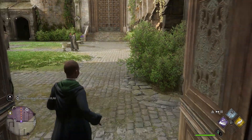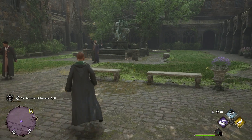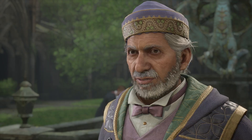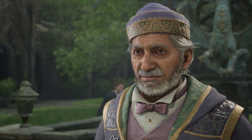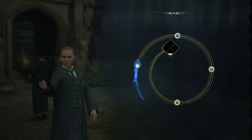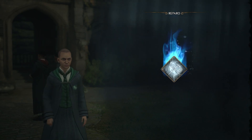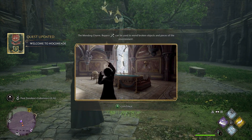Let's go play goody-two-shoes for Professor Ronan so we can learn this new spell. It was very fun collecting your pages for you, Professor — I love doing busy work. I completed the assignments, Professor. Marvelous — you clearly know your way around basic charms. Let us give the old mending charm a try then, shall we? Remember to be deliberate in your enunciation and movements — I want to see some vigor. The mending charm Reparo can be used to mend broken objects and pieces of the environment.